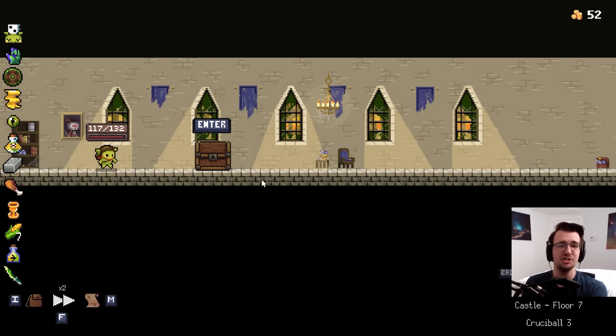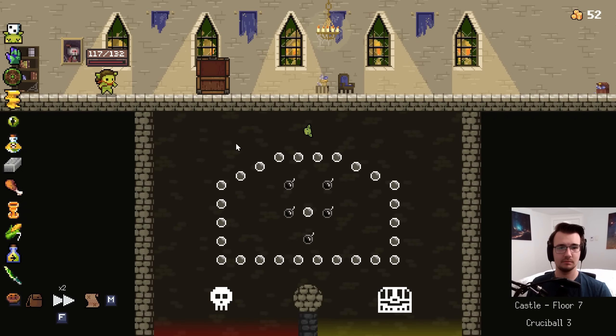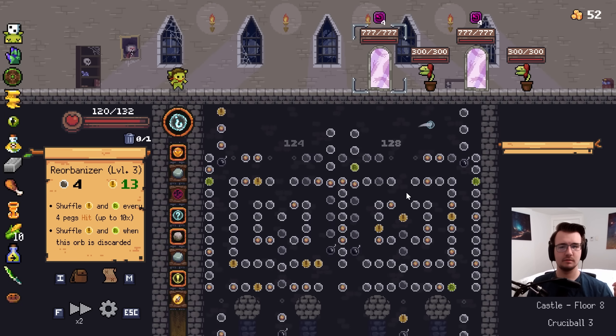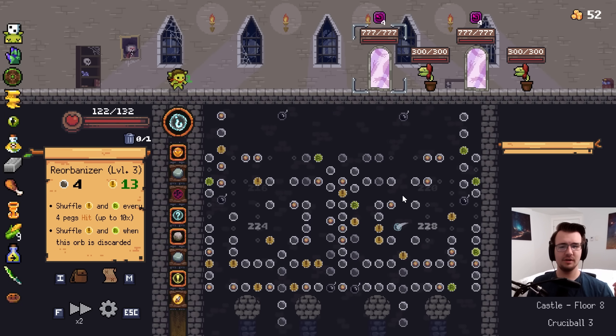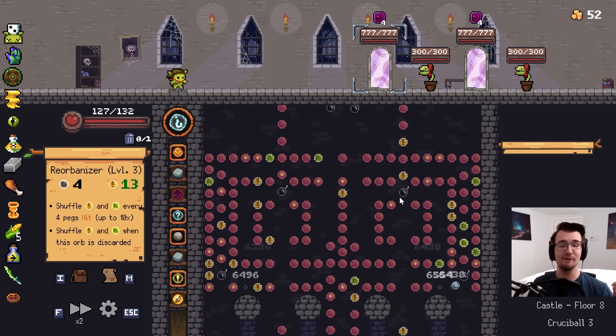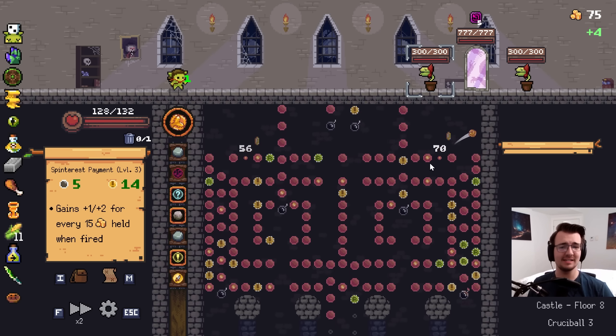I don't need the hedge of having non-crits. Oh, more crits. Wow, thank you. Anyway, let's build up Reorbanizer. Yeah, that's going to the freaking moon. Too bad I don't have Overwhammer. That'd be perfect. Here's the damage - a 514. That's not half bad.